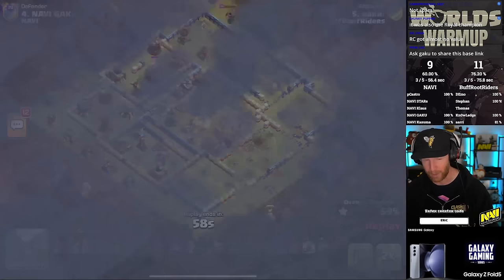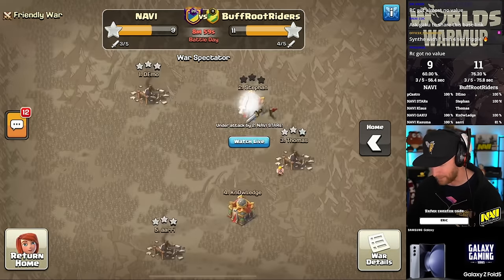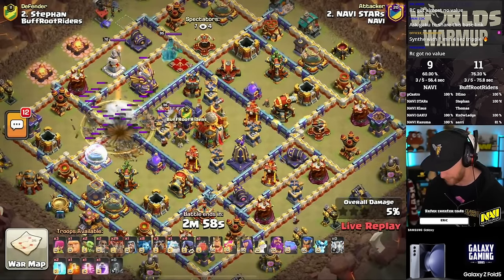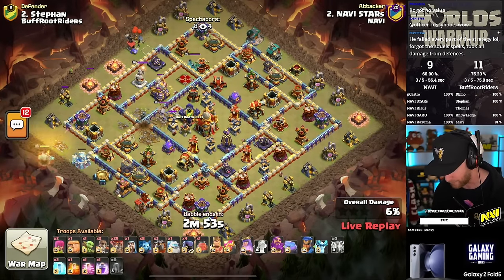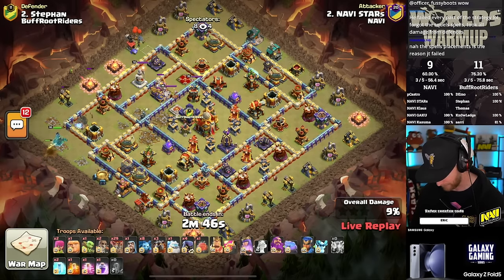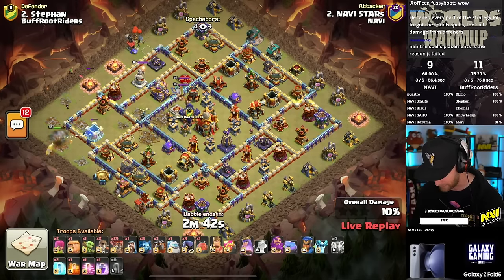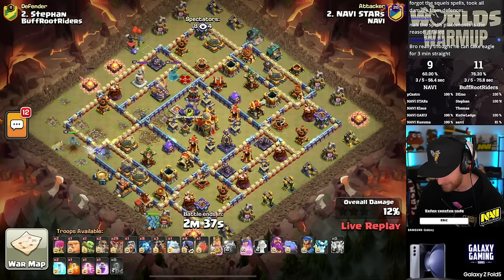And that's also why it's so important to get the Eagle Artillery down early in the attack. So I guess it's a defense for Navi — maybe we'll see them use that base as they continue through the group stages. Maybe that'll give teams trouble. But Gaku with the hold, and a big one at that. Now it's time for Stars, who's going to break the mold and go with AirLalo. He will zap out everything around the Eagle Artillery, getting out the Defensive Royal Champion, the Scattershot, and the Expo.